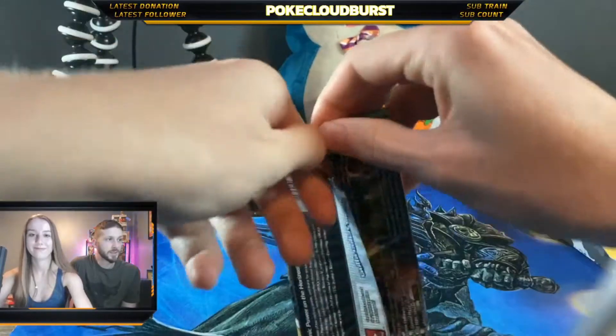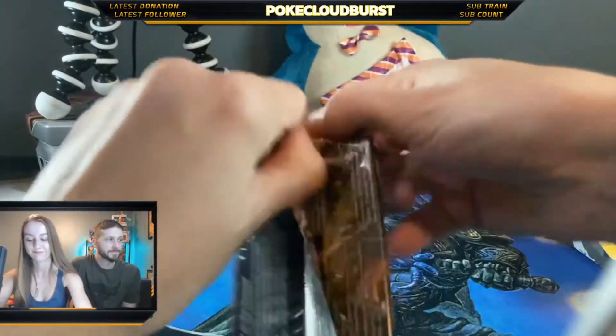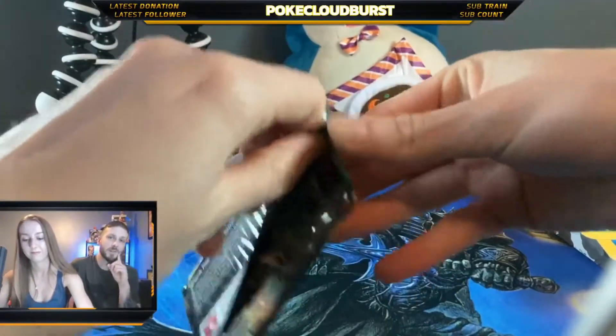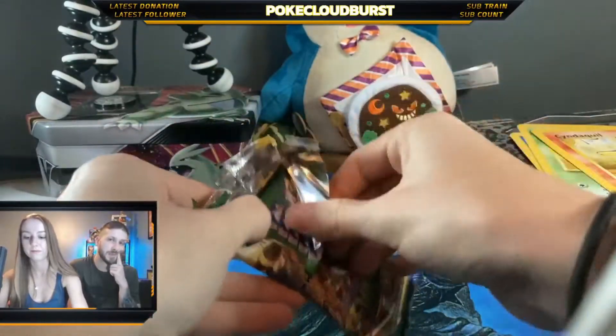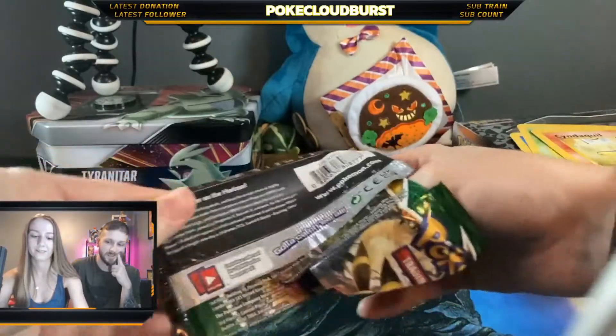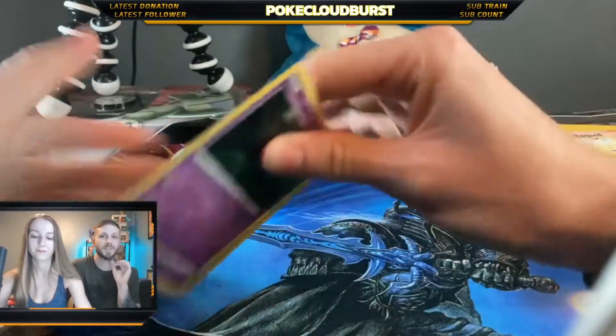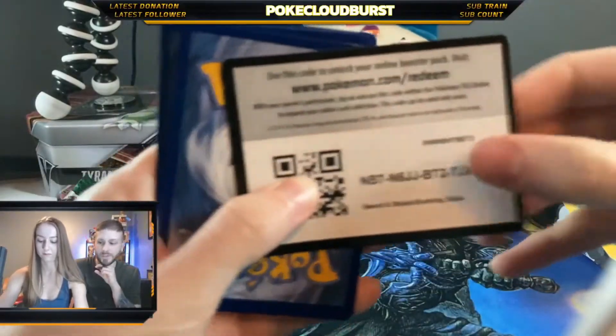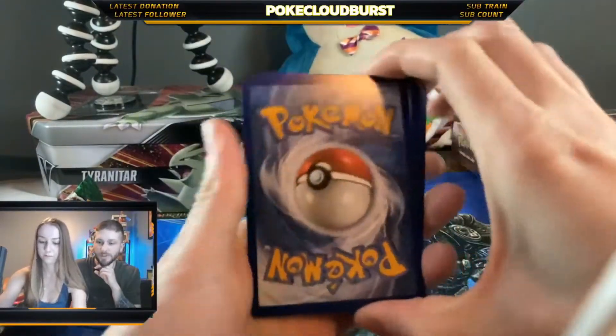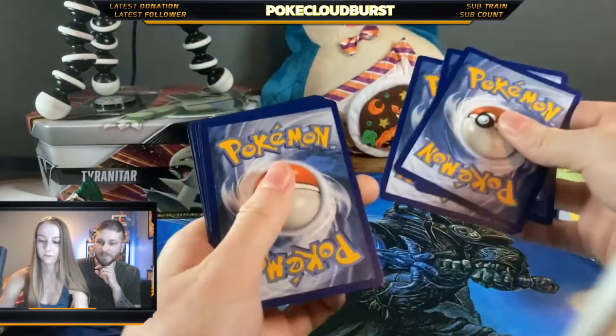So we still can't get our hands on these packs, but we actually got lucky — we went to Best Buy and they had some in stock that you could order online to pick up. So we did that, got the First Partner Pack, got five Evolving Skies boosters, and a couple of Vivid Voltage. Is there a trick? Three cards to the front — yep.